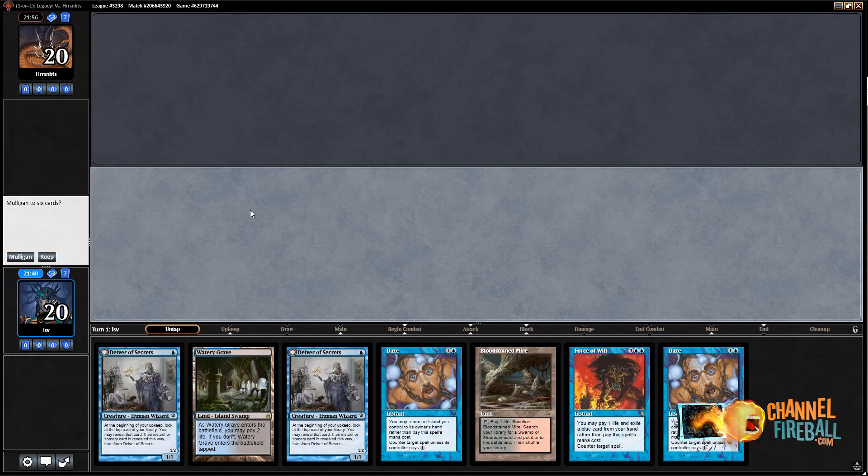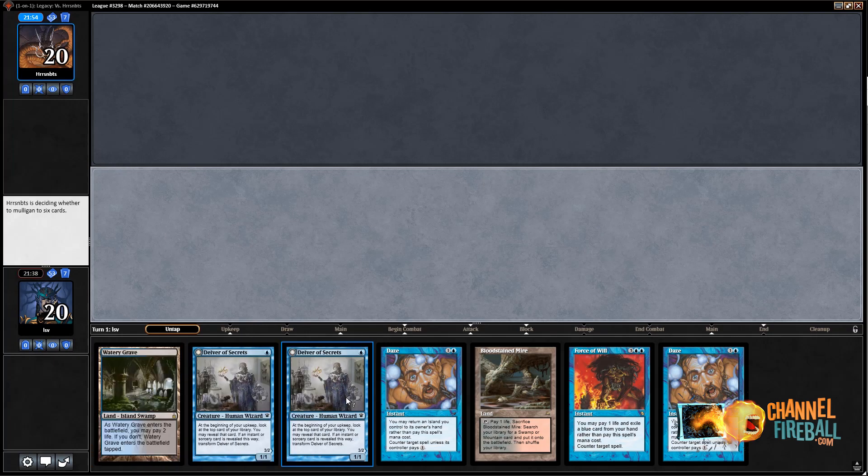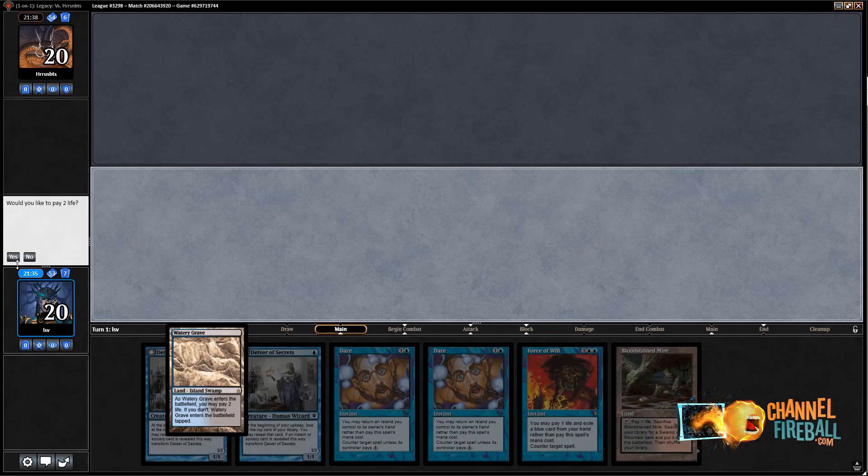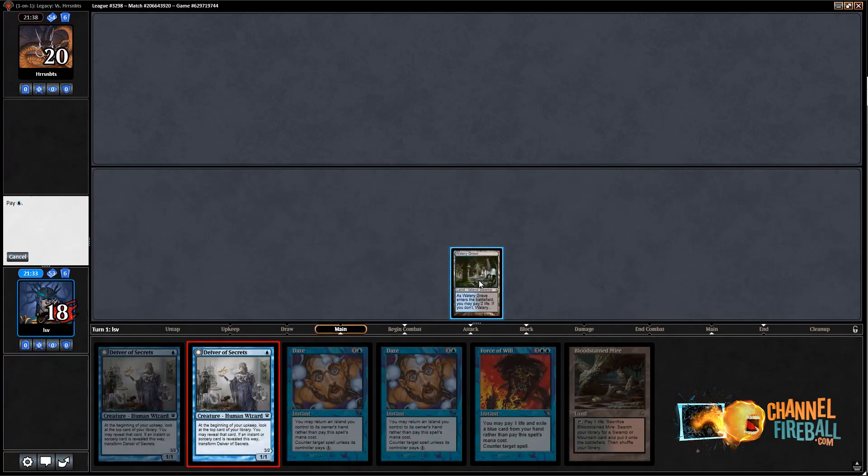I would, in fact, like to play first. This hand's great — double Delver with double Daze on the play is really, really good. I'll keep this. Lead with Watery Grave into Delver. There's some value in keeping Fetchlands around when you have Delver as well, because you get to look at your top card and shuffle away with the Fetchland if you don't like it.